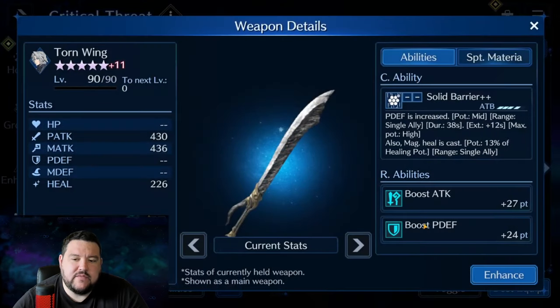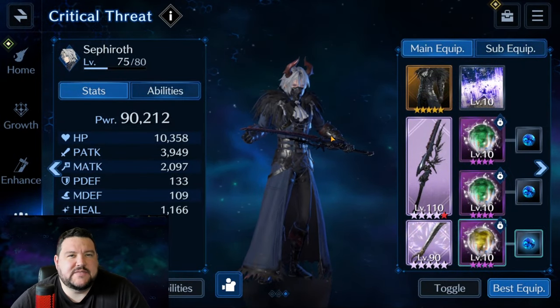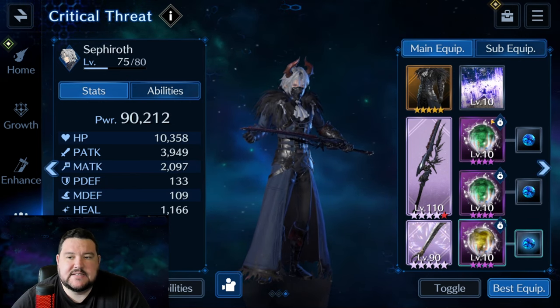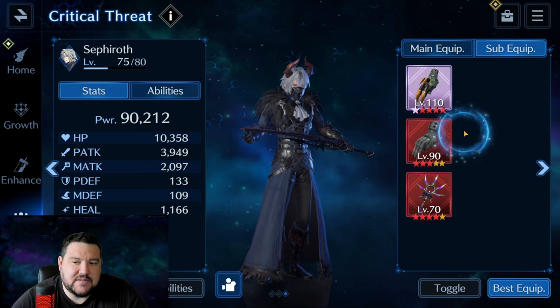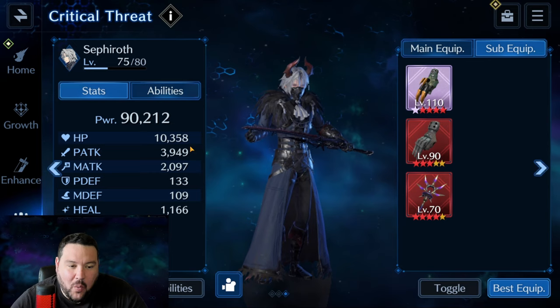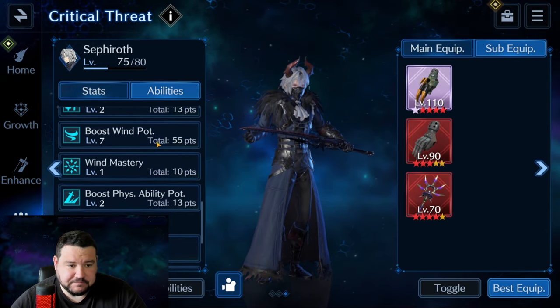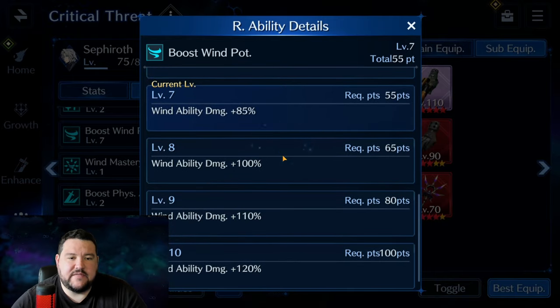Other than that, I have Torn Wing for backup physical defense because he will be debuffing physical defense a lot. I'm not sure that this is an absolute must, but probably the weaker your team is, the more this is going to come in handy. These are all physical attack stat sticks, and for sub-equipment, this is physical attack potency and HP, physical attack and wind potency, wind potency and HP. He's got quite a healthy amount of HP, just under 4,000 physical attack, and he is sitting at a level 7 wind potency, good for 85% extra damage.